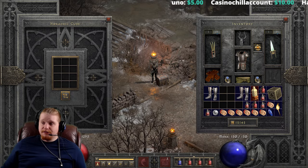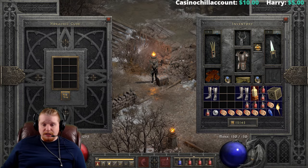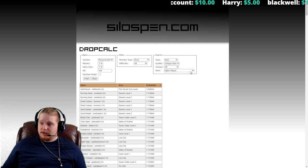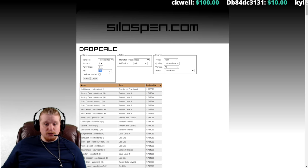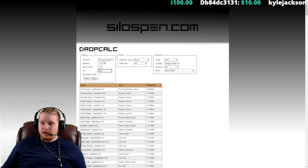Let's see where we can find a pair of Gore Riders. I always like to end my videos with this section. We're going to go over to Silos Pen and look at where you could possibly locate a pair. We'll pretend we have 150 magic find — you could put in your exact number — on Players 1, sorted by bosses and probability.